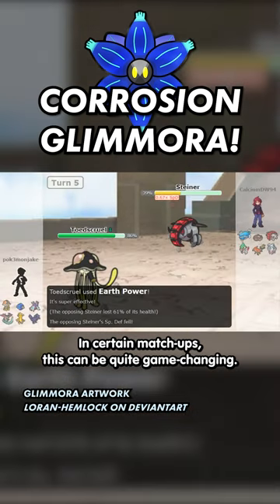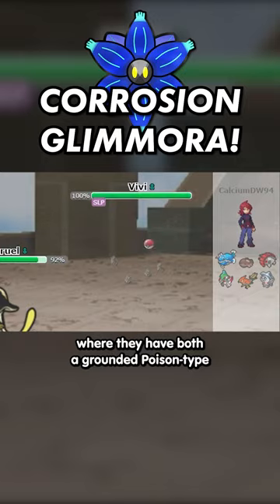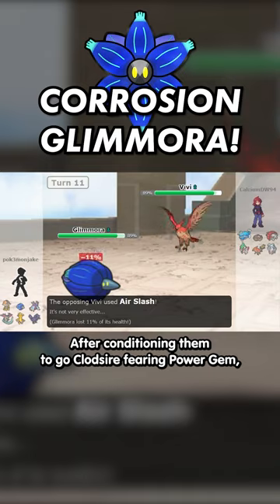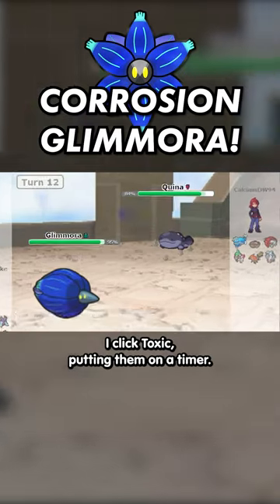In certain matchups, this can be quite game-changing — like this one, where they have both a Grounded Poison type and a Steel type with Rapid Spin. After conditioning them to go into my attacker, I click Toxic, putting them on a timer.